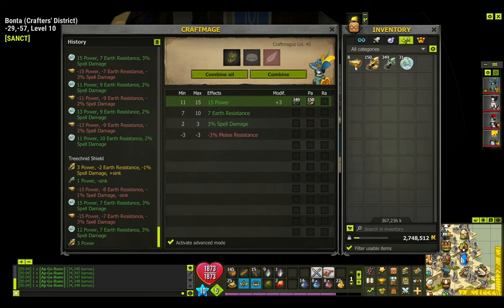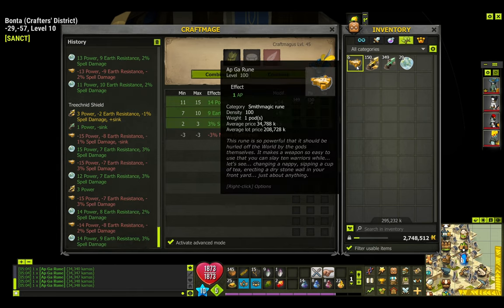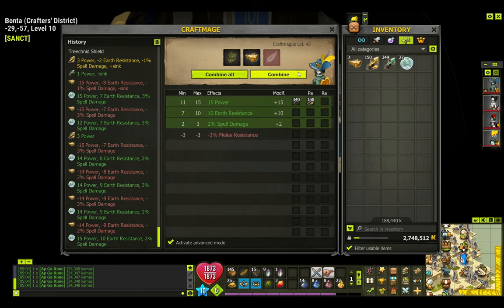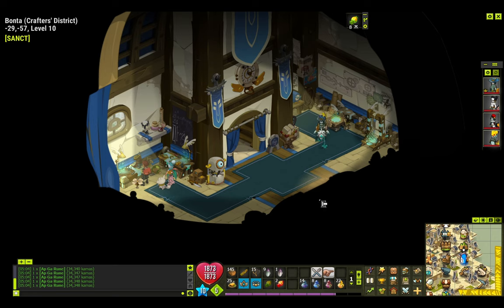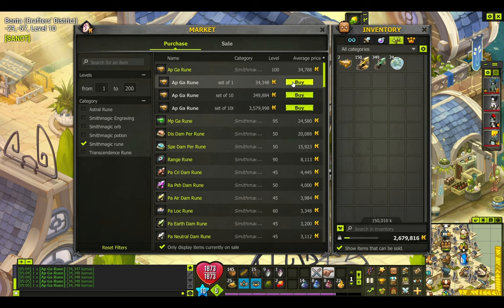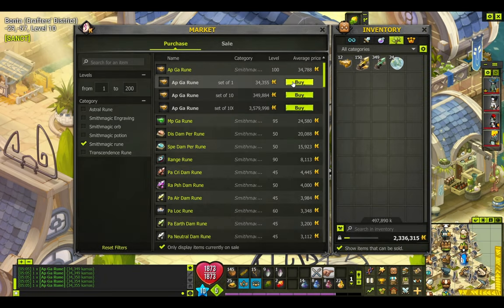If you want to know how this works: you level your profession all the way up to the level of the shield — specifically the Artificer, which is the Craft Magus. You rely on orbs because orbs are the cheapest way to get all the stats of an object to a decent amount. Buying all the individual runes the object provides costs a lot of kamas — I don't recommend that. Now I was at 14 attempts, and I said — you know what, I'll do 20 more, for a total of 34 attempts, which is close to 1.2 million kamas.